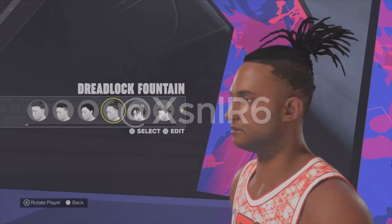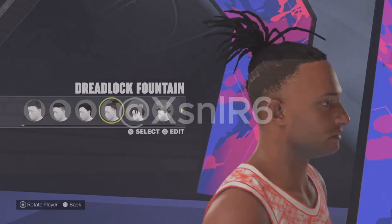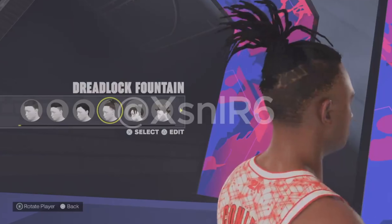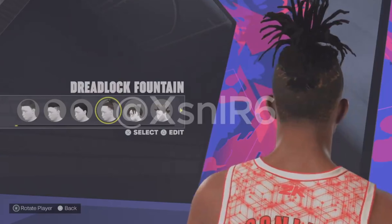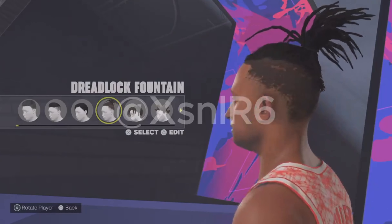Now we're into the more interesting ones. First up we have Dreadlocks Fountain. The only issue I have with this one is there's no physics on it. They do seem to have added some details — there is a bit of a fade, a bad one, but there is one. I can see people using this hairstyle for sure, it's just there's no physics on the hair on top, so that's going to be an issue, but it's definitely hair that people are going to use.